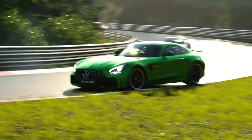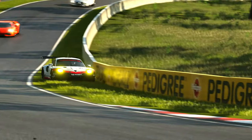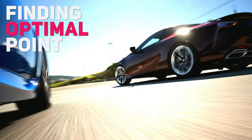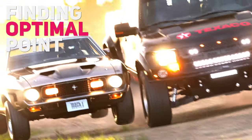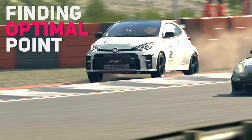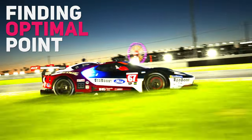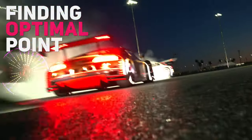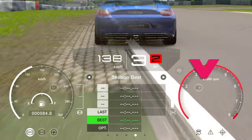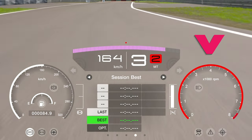The RPM, or revolutions per minute, is a measure of the car's engine speed and it plays a crucial role in determining the optimal time to shift gears in Gran Turismo 7. Understanding how to read the RPM on the dashboard can help you shift gears more efficiently and improve your performance on the track. Note that we are now talking about manual transmission and shifting gears manually.